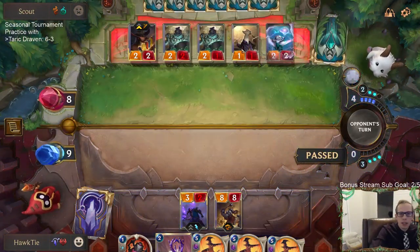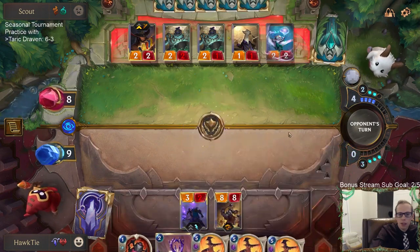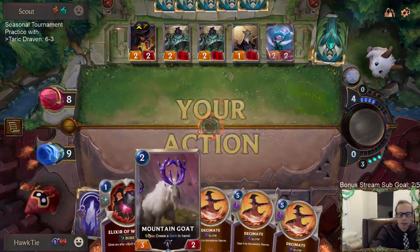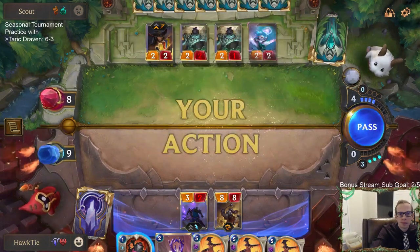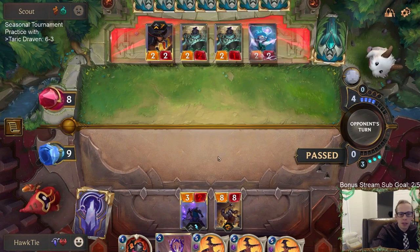I didn't want to block the Pool Shark with Taric because of Gohard. We're going to have 12 mana next turn, so if we're considering Double Decimate, we're going to have two extra mana. They need two more Glimpse Beyonds to level up Twisted Fate right now.